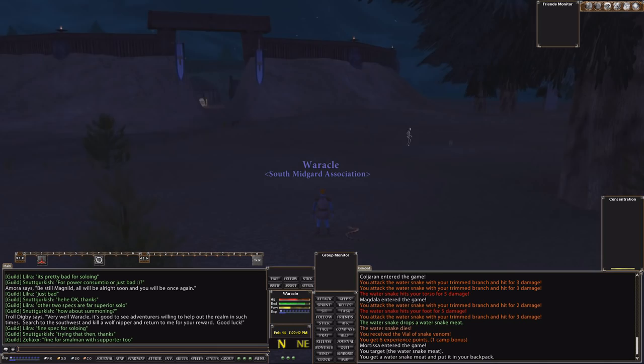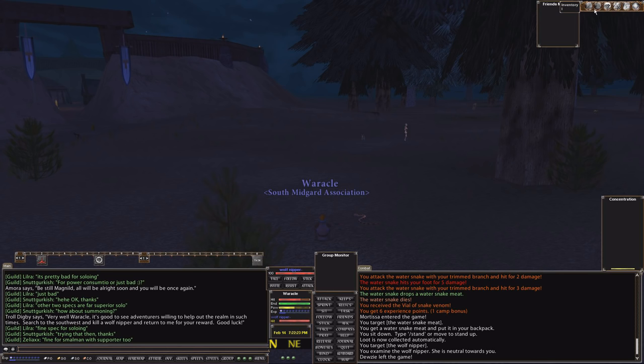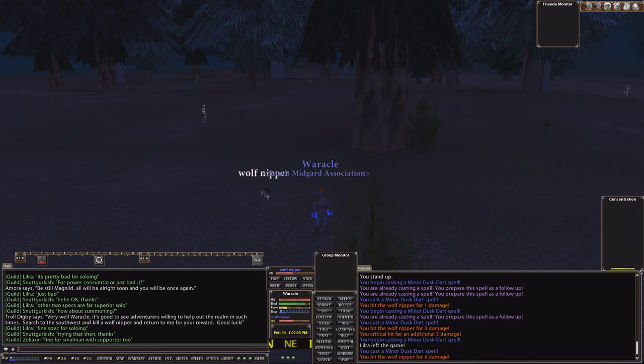Buy a ticket from the Stablemaster to either Vazutheim or Mularn, whichever they have, then click the ticket in your inventory and drop it onto the Stablemaster — that puts you on the horse. When on a horse route, do not hit spacebar because it will immediately dismount you and your five silver ticket will be gone. In the beginning five silver is actually quite a fortune and most likely about half the money you own, so be very careful.